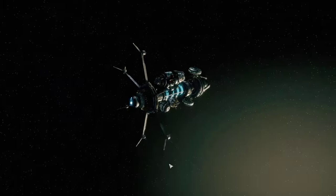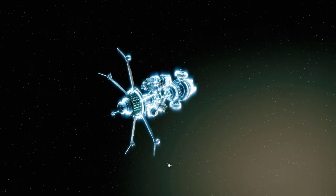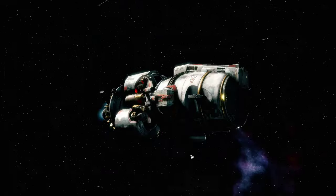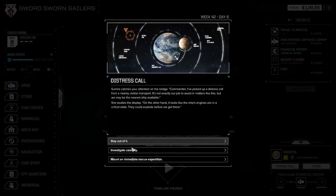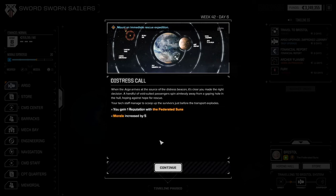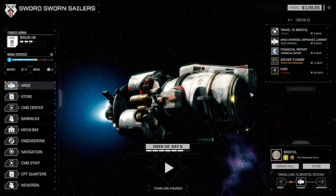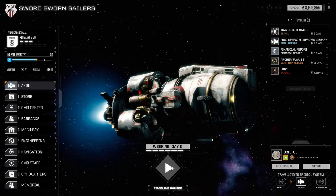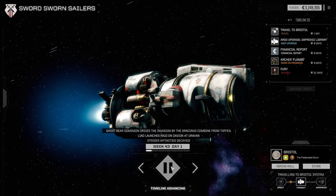That'll be done a couple of days after we get there, sadly, but everything will be ready with the exception of the Flamberge. Morale is reasonable — one reputation with the Federated Suns we didn't need, but morale's not so bad, which we lose in eight days anyway. We actually get there before the financial reports, so that's not so bad.